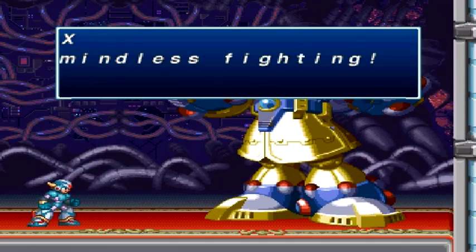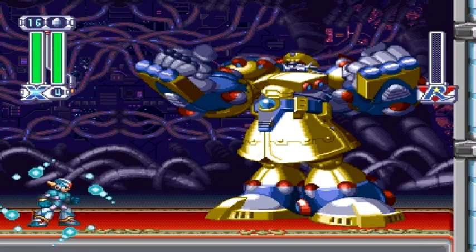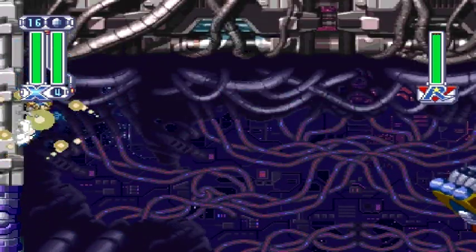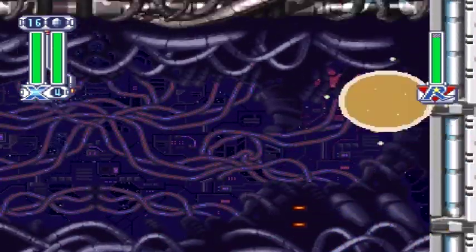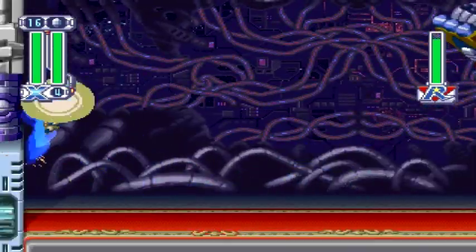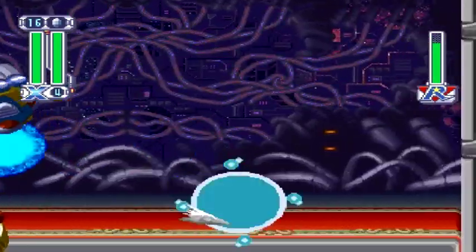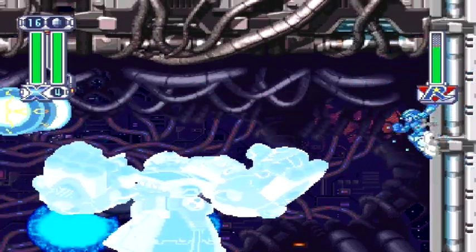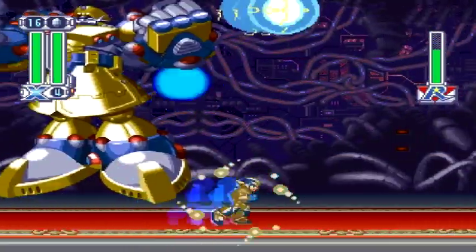Here's the second boss fight of the stage — it is General, and I hate this boss fight with X. Not because it's difficult; on the other hand, it's actually really, really easy. In fact, it's so easy that I don't think this boss was designed for X at all. I think this boss was designed exclusively for Zero. When you do it with X, it's just so easy — you don't even have to try. You can just go from wall to wall and shoot at him from a distance.